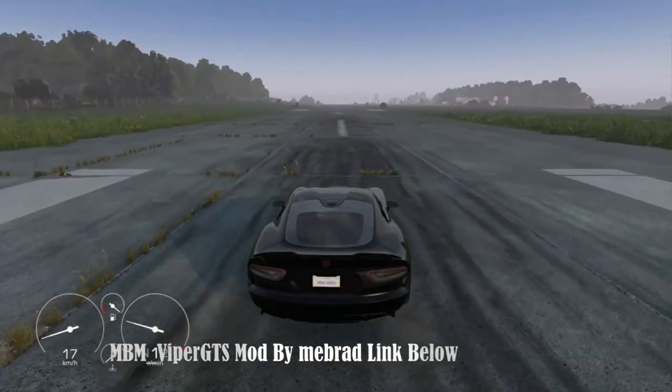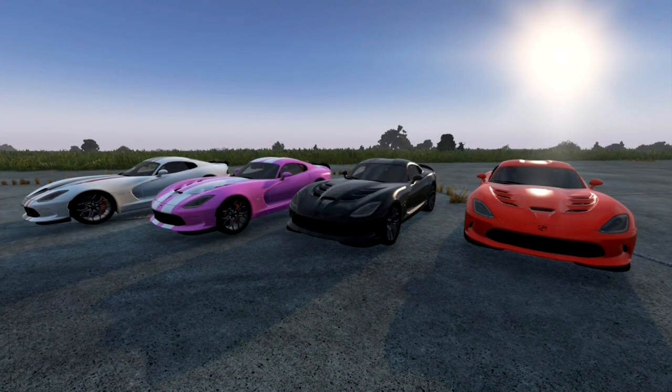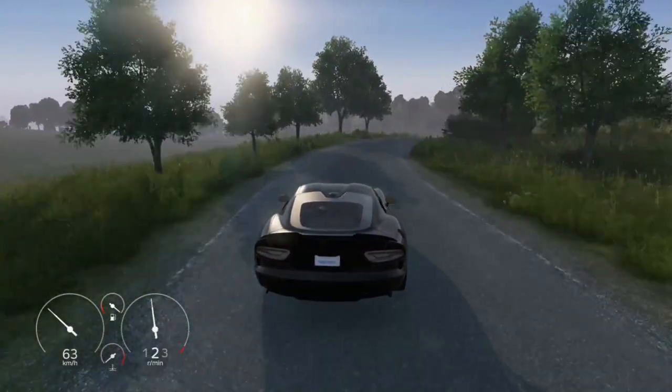The Dodge Viper GDS is a beast on the road, available in a variety of eye-catching colors and striped decals to suit your style. With all-wheel drive capability, this car is ready to conquer any terrain you throw at it.